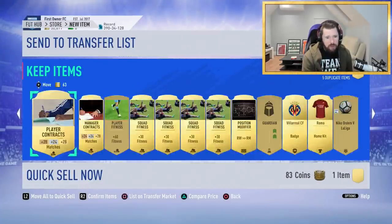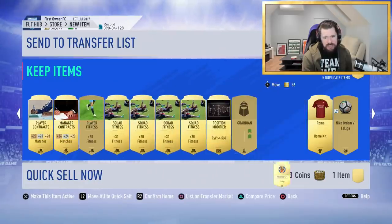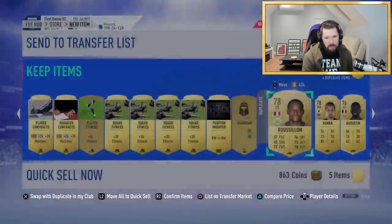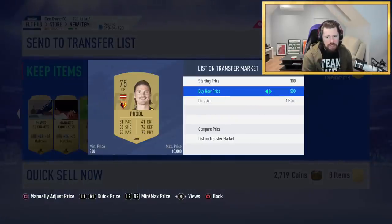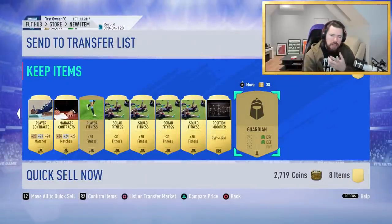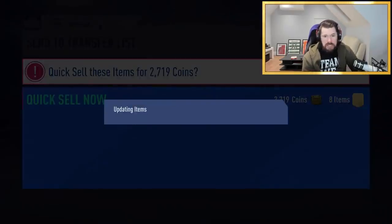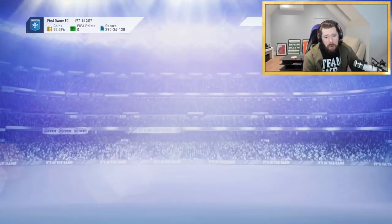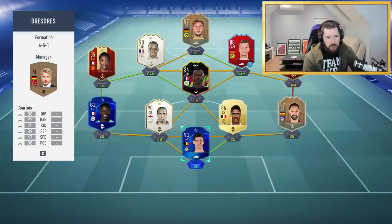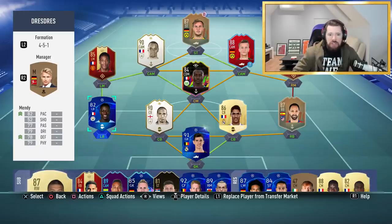Out of all our packs, we're going to make a nice amount of coins back — nothing crazy, but with the players and consumables we've got, I'd say we're going to make anywhere from 50,000 to 70,000 coins back from this SBC. We didn't get too lucky. But what we're going to do now is go and have a look at the team and the in-game stats. We're going to be playing Alonso at left back. I'll put my main team in — I'll be right back.